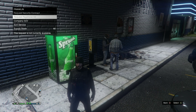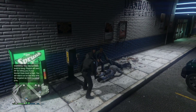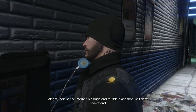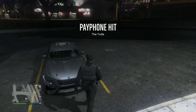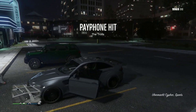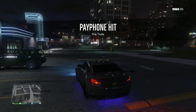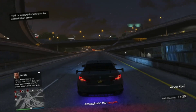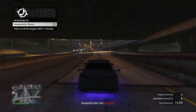You might want to hang around the payphone. As you can see I've already got one available, so we're going to go ahead and do it. It is on 50% extra payout. There is also a way you can bypass the cooldown time, so technically you can earn around $127,500 every 10 minutes. It's very good — you can earn around a million per hour doing this.